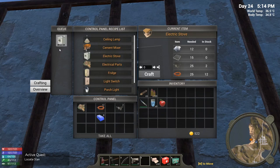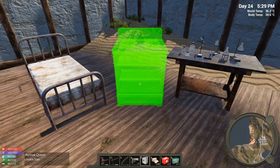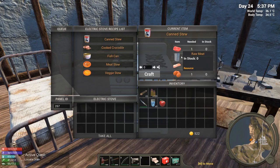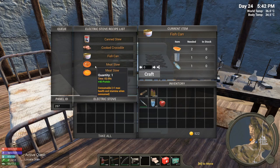Electric stove is done! Let's go ahead and put her down right here. Open it up — we've got five different things: cooked crocodile which is 50 protein, that's really good. Canned stew, which didn't do much for us, and you need bacon and meat. Eggs in a can — probably won't be doing much of that. Fish cans will increase carbohydrates and protein plus one when consumed, but I've got to figure out how to fish — that's a mystery to me right now.